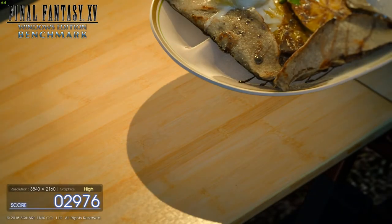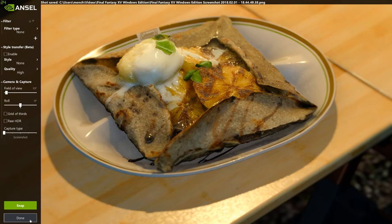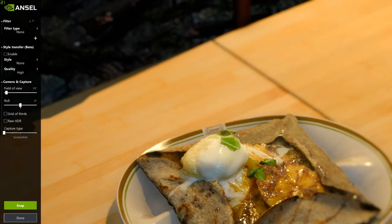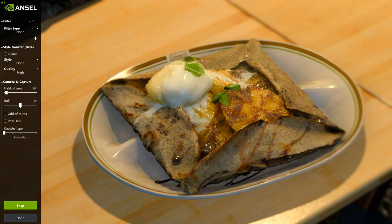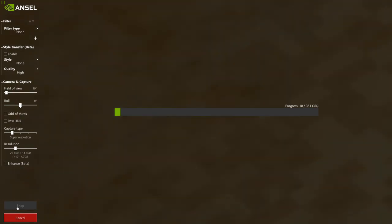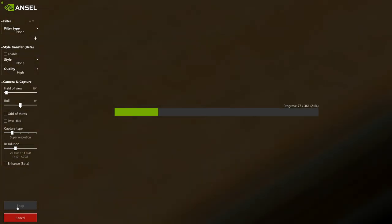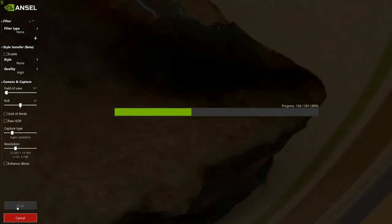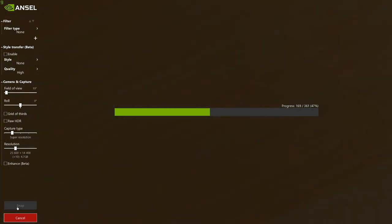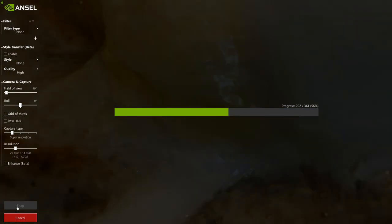I'm usually used to Square Enix benchmarks from all the Final Fantasy XIV ones. Oh, the food! The food — we need the food. This food looks so ridiculously good. I don't even like whatever it is, but it just looks good, and that's all that matters. We're going to do something super crazy — we're going to make a 4.7 gigabyte screenshot. Because of course we are. It's going to be an exceptionally high quality screenshot.